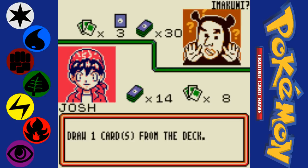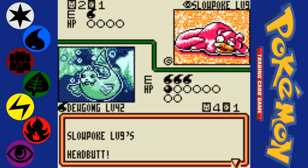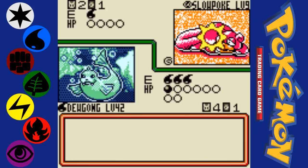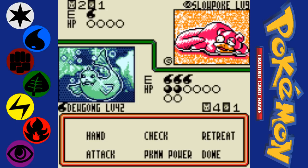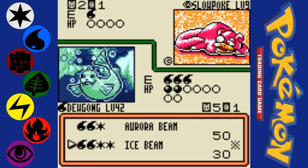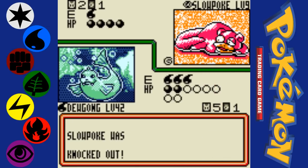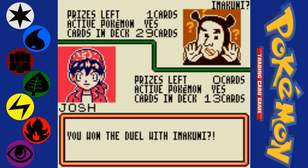Now I'm getting all my good cards — and this is why having a bad deck sucks. Even though I have good cards, the chances of me actually finding them are so small that it's just not likely to happen. That's the difference between a good deck and a bad deck: what the chances are that you're actually going to get the cards that you need. Now that I have this Dewgong up and running, I'm just annihilating everything and finally able to win.